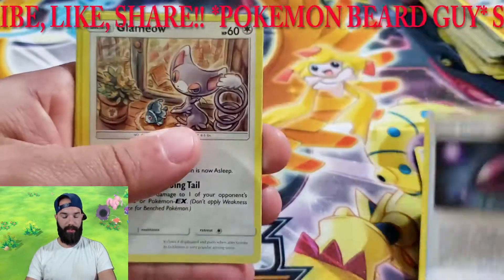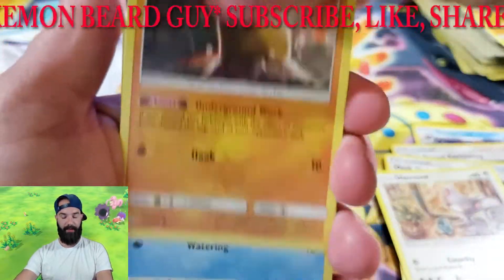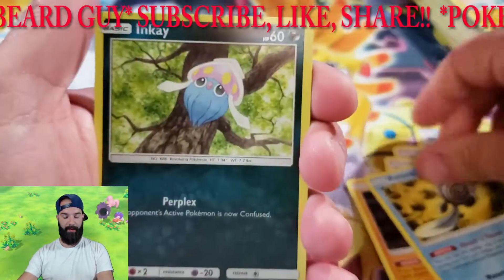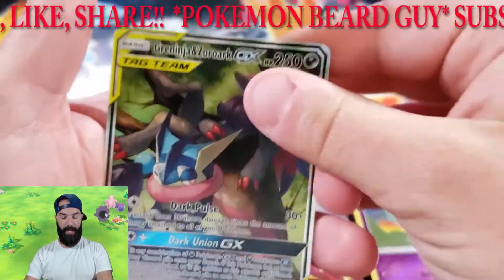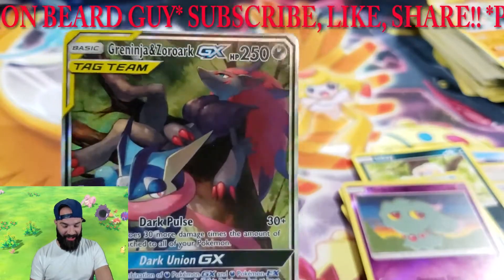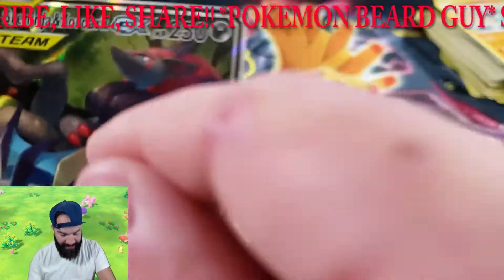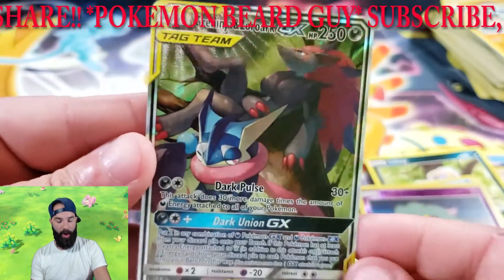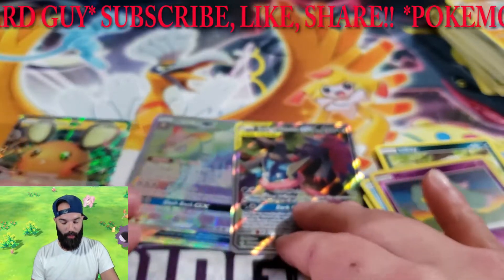Tentacruel, Ultra Forest Dusk Stone, Glameow — let me focus that for you — Diglett, Poliwag, Inkay, Tentacool reverse, Misdreavus — and yes, oh my god! Greninja and Zoroark GX! I love this art, I think this is a full art card — yeah, it is! Awesome card. You can't go wrong with these blisters, guys. I've been telling you, this is where the cards are at.